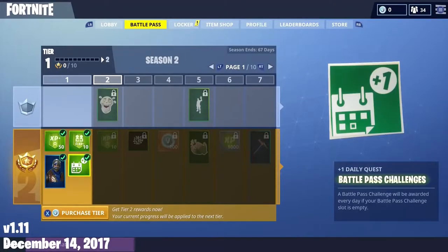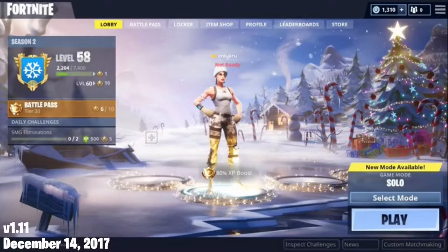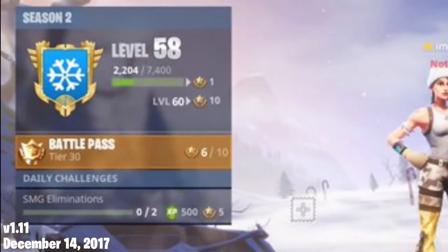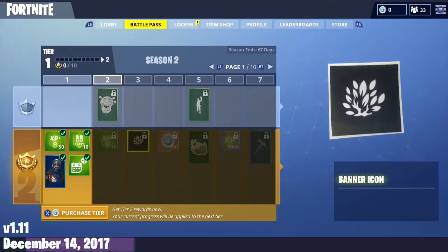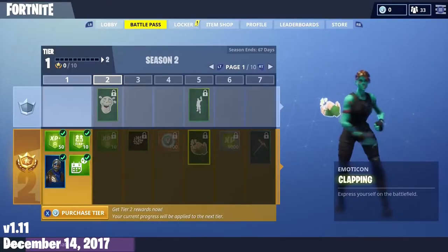To get access to the battle pass, it cost 950 V-Bucks and gave 70 tiers of rewards, which you would need battle stars to unlock. Battle stars were separate from the level system and would be earned by doing daily challenges. The battle pass gave XP rewards and cosmetics, including two new types: emotes and emoticons.